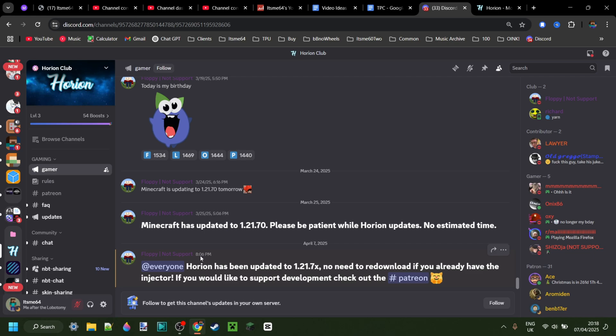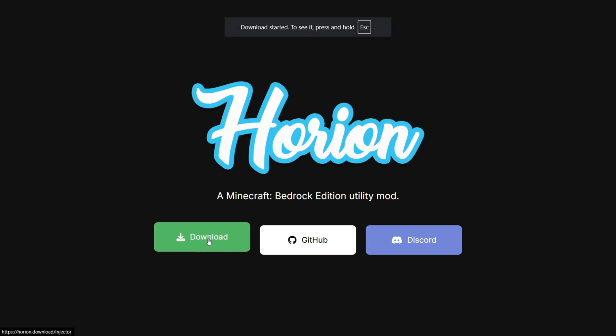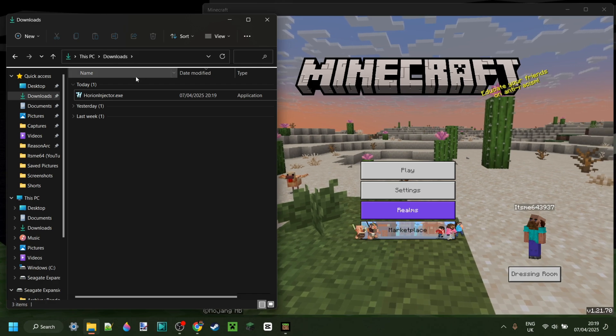Also, just for the record, to compare this time to this one — this is a difference of 12 minutes. If you guys like that consistency then consider subscribing. Anyways, on Orion's official website you can simply click on this green download button and the download will start automatically.